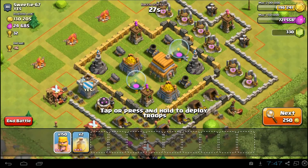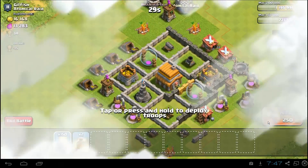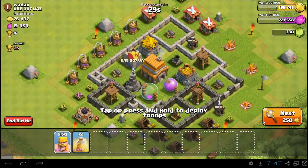So 130k gold — this is a pretty good one. But it does require spells and it's kind of a tough base, because basically all you have is barbarians, and to break through this wall it's going to be tough. So I'm going to go ahead and skip — there are just easier bases to get.